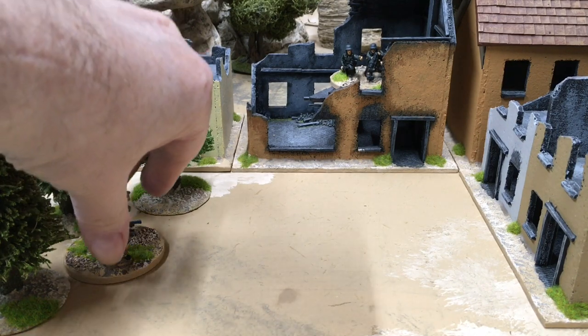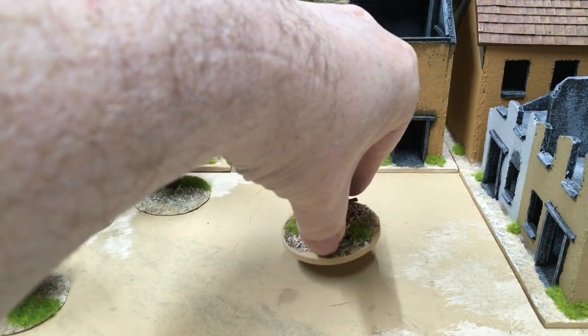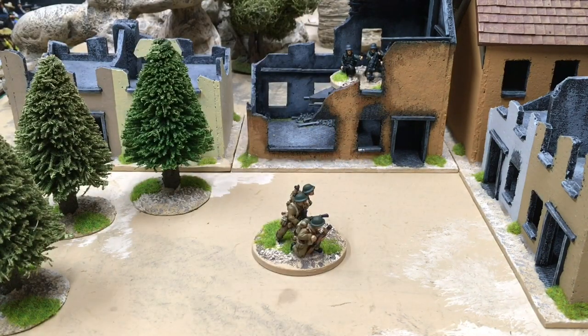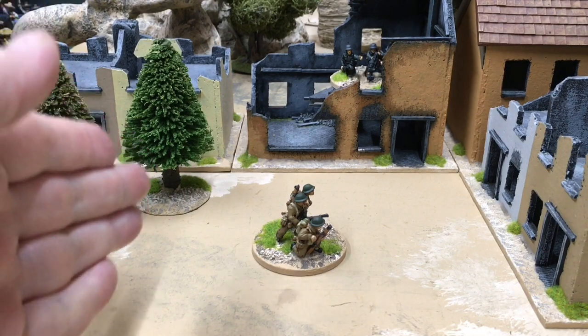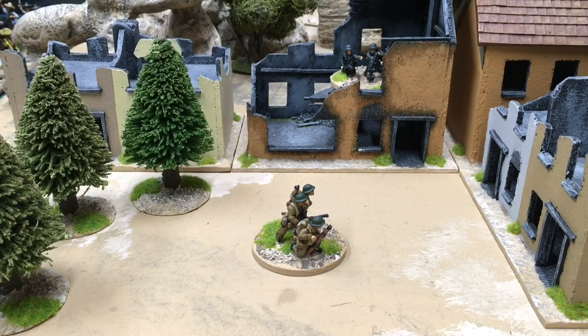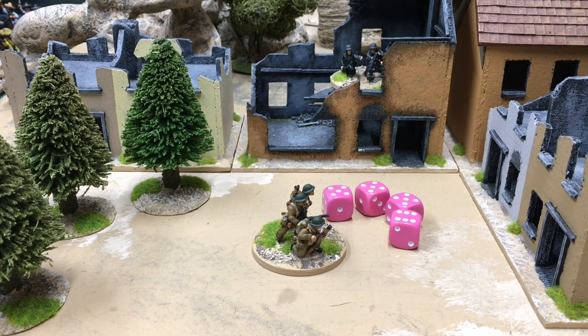So I begin my move toward the building and my German opponent says 'in the middle I'm going to shoot you,' so I stop where he wants to shoot me. He can shoot at any point in my move — obviously at the beginning I'm in cover and at the end I'll be in cover, so he picks when I'm in the open. He shoots in the usual way and rolls his dice. A machine gun rolls four dice when it shoots, unlike a rifle squad which only rolls three, so it can get up to four results.